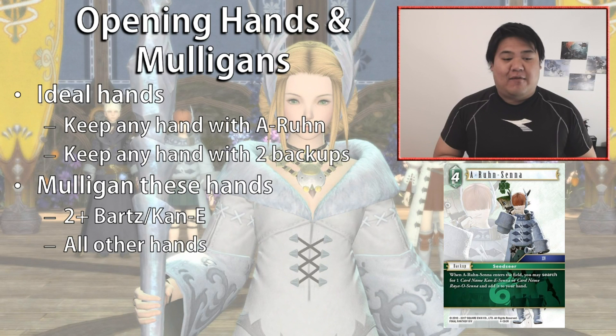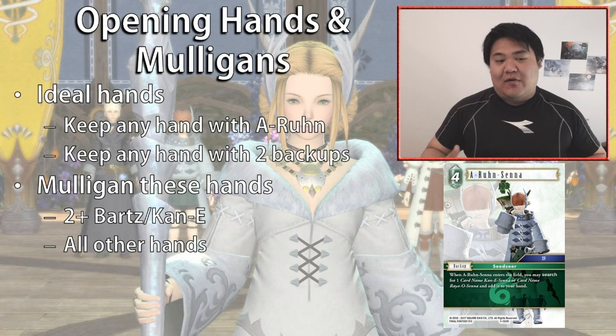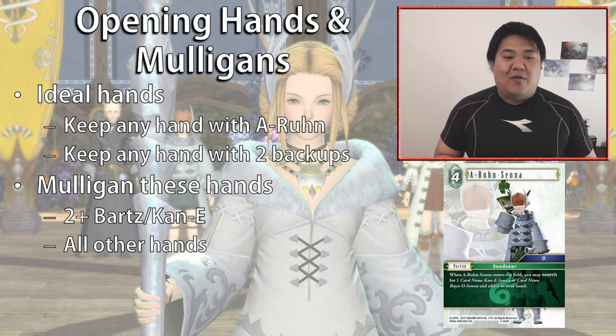Mulligan any hands where you have two or more Bartz or Kanis, because they are cards we want later in the game. If we pitch them early to play cards, we're diminishing our deck's overall power — we want to try to mulligan these cards away and get them to the bottom of the deck. Pretty much any hand without an Arun or two backups should also be mulliganed, because we really want that early backup start.